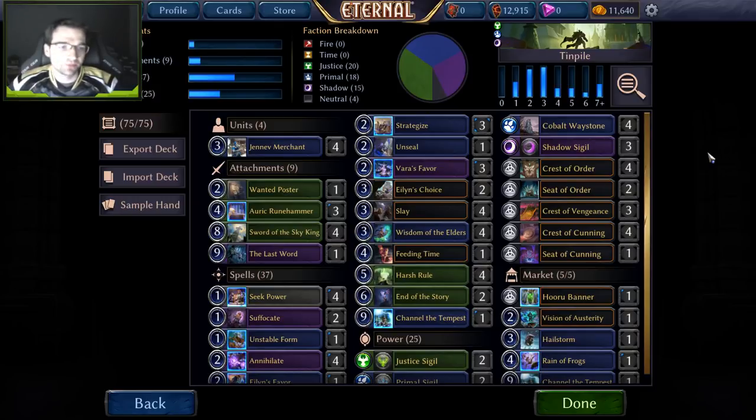Hey everyone, Tin Man here with the Ultimate Guide to Tin Pile, also known as Justice Primal Shadow Unitless Control, or JPS Control. It goes by a lot of names. It's my favorite deck and I'm here to tell you all about it and every single card choice and metagame option you could ever want to know about it. This is an example of a complete list I played this week in ETS. I think it's quite well suited for the current metagame, but that can change on a day-to-day or week-to-week basis.